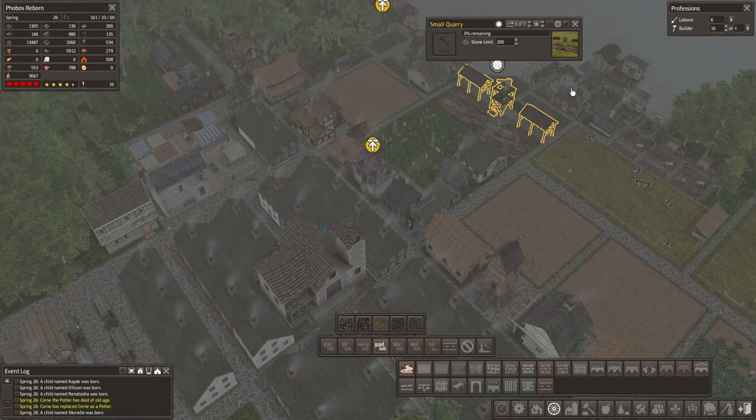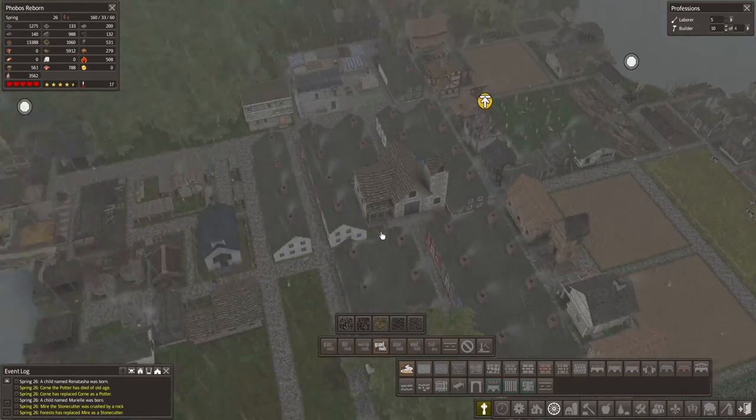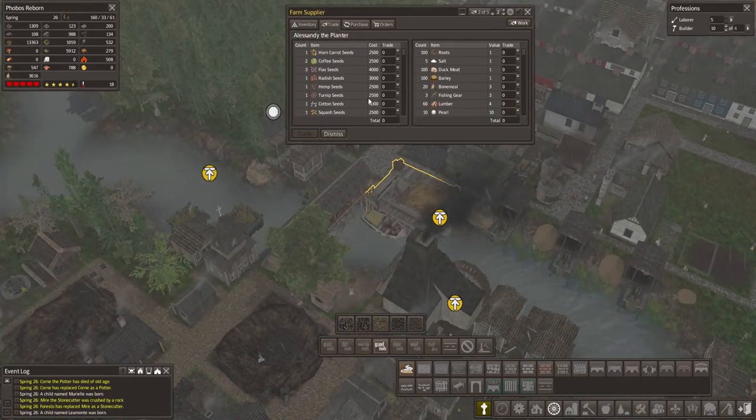How many candles do we have? We have 195. Awesome. Someone got crushed by rock — well, that shit happens I guess.